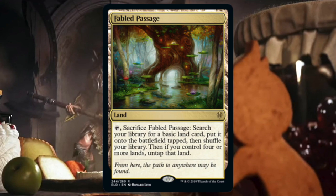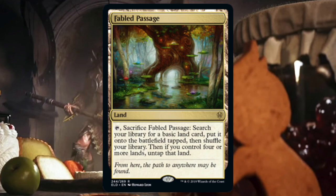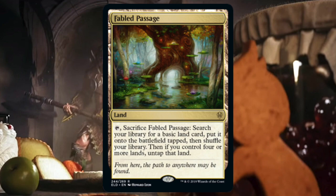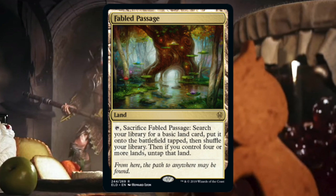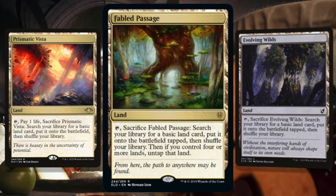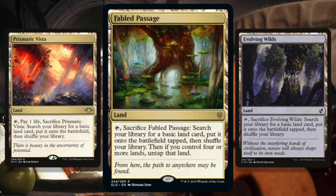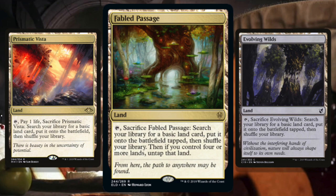The last card we need to talk about is a land: Fabled Passage. Tap and sacrifice it to search your library for a basic land, put it onto the battlefield tapped, then shuffle. If you control four or more lands, untap that land. Fabled Passage is not quite as good as Prismatic Vista — which has been a cube slam dunk — but if you're still playing Evolving Wilds or Terramorphic Expanse, you just sub them out and play Fabled Passage. It lets you mana fix and potentially untap with the land. Slam dunk.